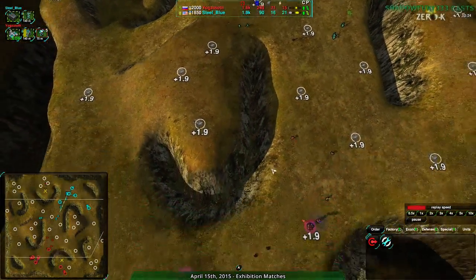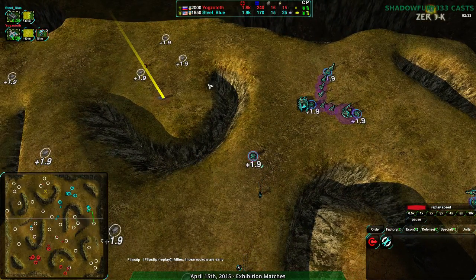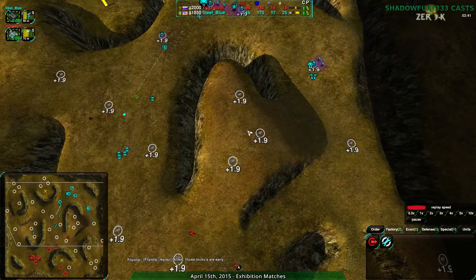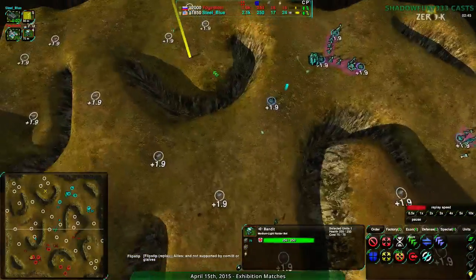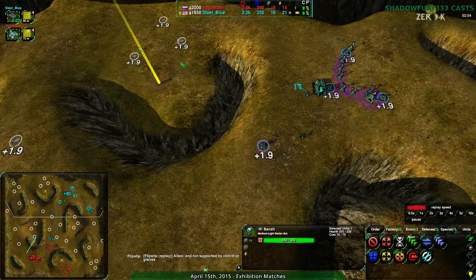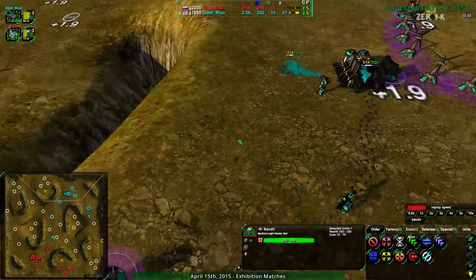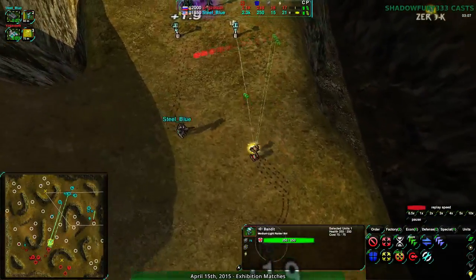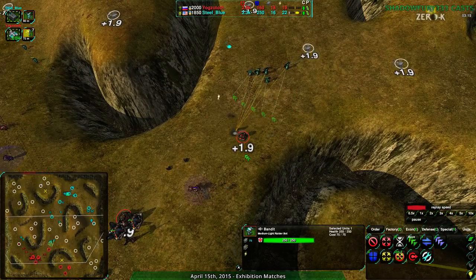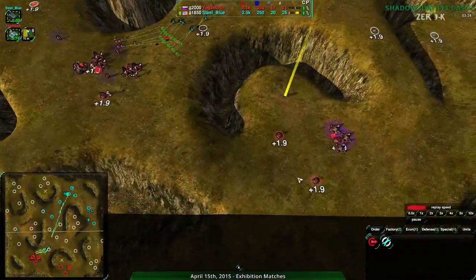Steel Blue at this point has pretty effectively converted their economic advantage into military parity. Yogg-Satoth is making sure that rear expansion is not taken while taking their own, which is very good. Steel Blue going over to the east side of the map, taking the hill expansion and moving forward to the center very aggressively. This bandit could be a thorn in Steel Blue's side — the radar is positioned just so they have no idea, blocked by a ridge. Yogg-Satoth's bandits scout out this eastern expansion and now know Steel Blue is expanding east.